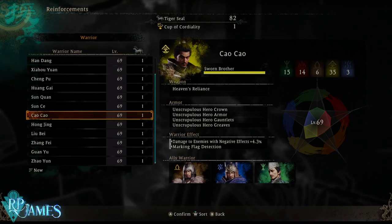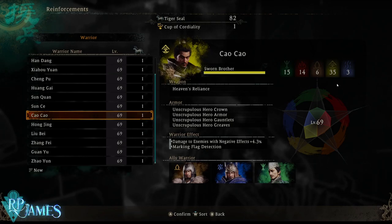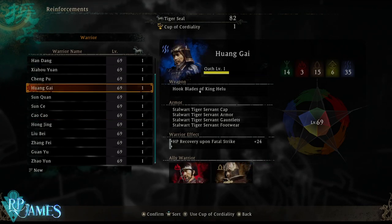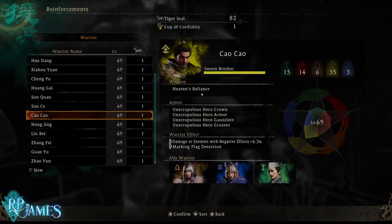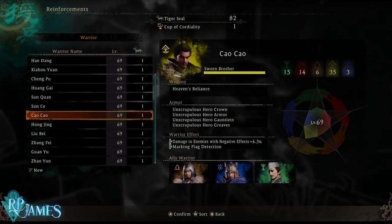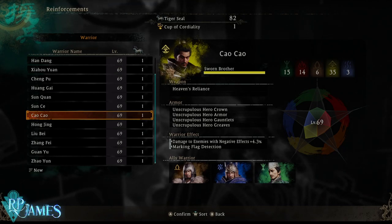Very interesting to know that up here on the right side, you will see the kind of build that this character has. For example, Cao Cao is going to be a metal build. It also has the Heaven's Reliance, which is the weapon they are going to reward you with. They are always going to reward you with the type of weapon that they carry.